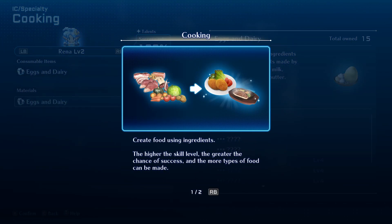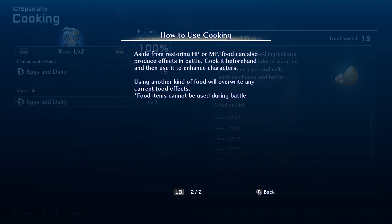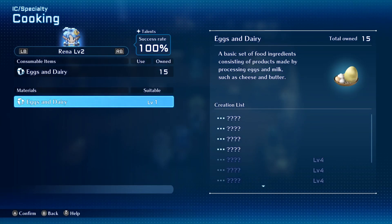We need to use cooking for the fried egg. Cooking creates food using ingredients — the higher the skill level, the greater the chance of success and the more types of food can be made. Food can restore HP or MP, and also produce effects in battle. Food items cannot be used during battle though. Who can make the fried egg for us? We can't change the character — is she the only one with taste, or is that because this is a tutorial? Let's just try it.